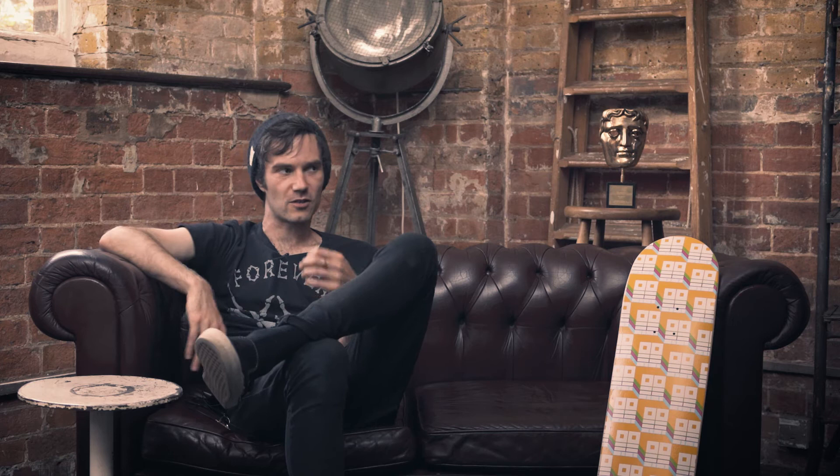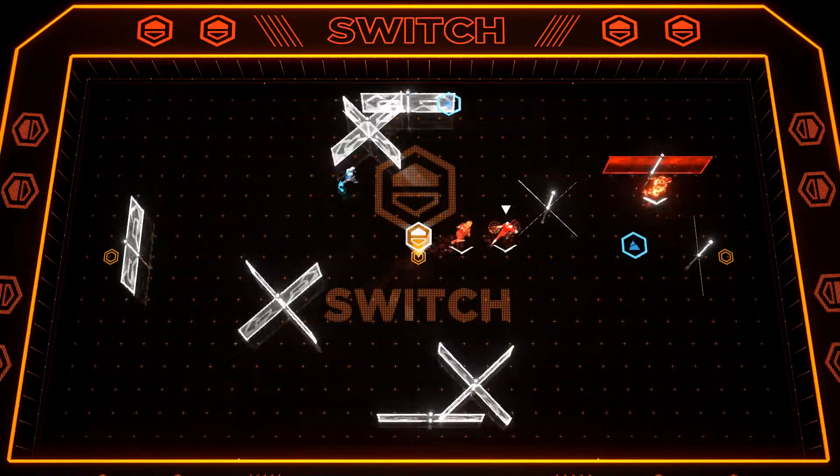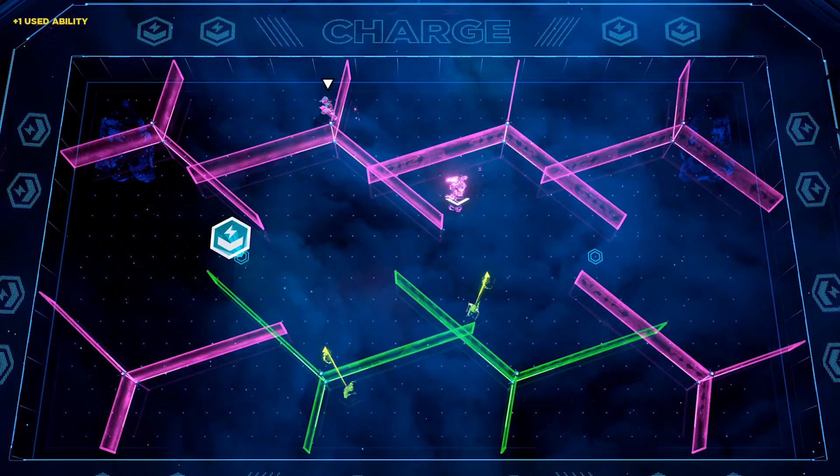You don't always necessarily want to collect all the power-ups on the pitch. There's a power-up called Switch — if you're the winning team, you don't want to collect it because it will turn all your lasers to the enemy team's colour. There are also power-ups that recharge all of your team's abilities back to full.